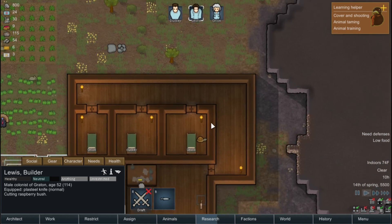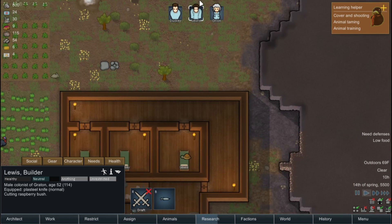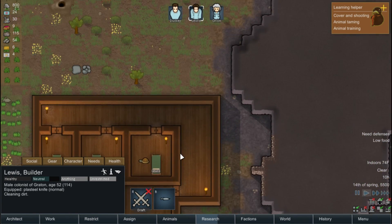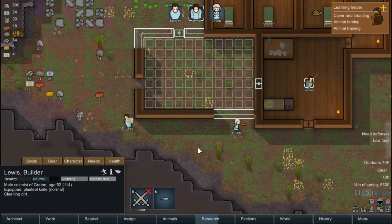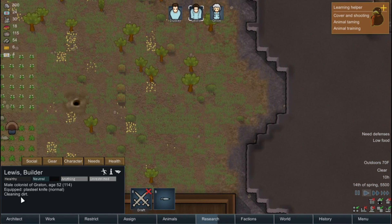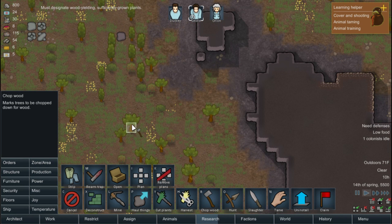We got our sleeping area. We'll probably extend this a little more, make our prison and hospital over here, once we get done with all this. We need some more wood. Orders — let's chop some more wood. Always chopping wood, that's all we do anymore.